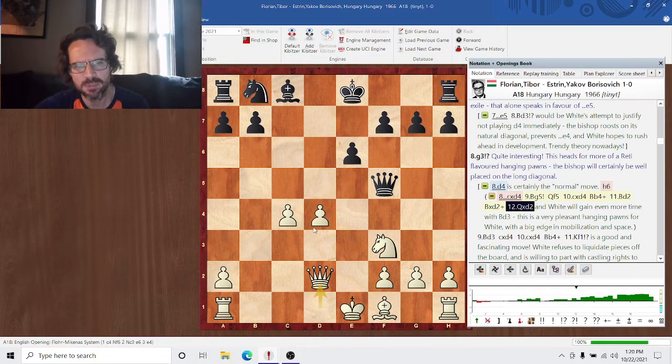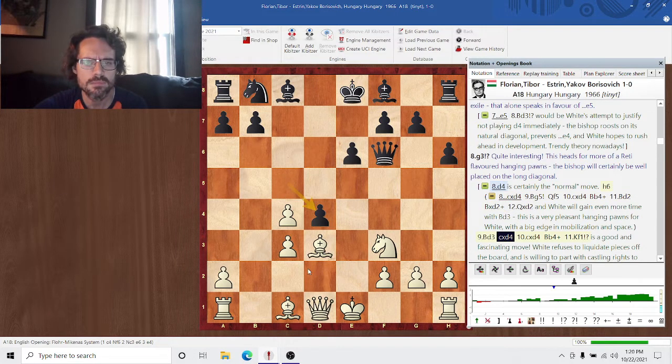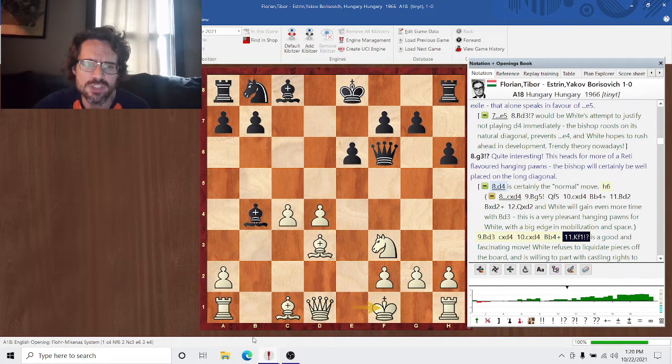White's much better if black doesn't play H6. Bd3 is going to win even more time against the exposed black queen. So H6 is fairly necessary. And Kf1 — this was featured in a game between Seirawan and Korchnoi, among other games. I like this move. When you have hanging pawns you really don't want to be trading off pieces, especially bishops, because the bishop pair really enhances hanging pawns. So white is willing to forfeit his right to castle to keep those bishops in place.